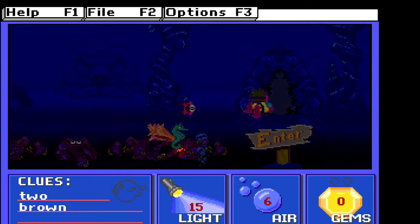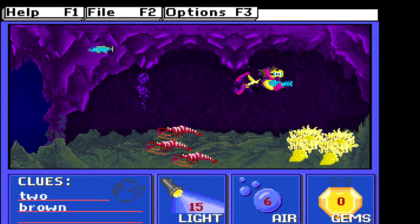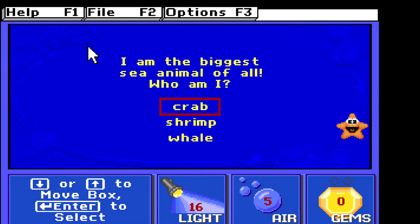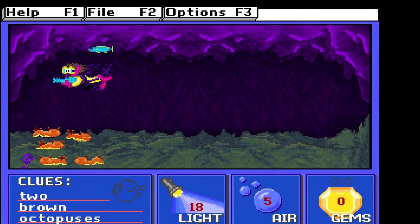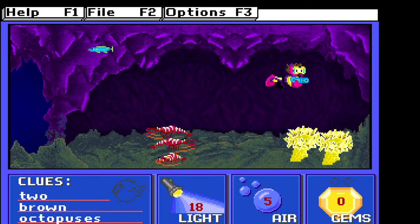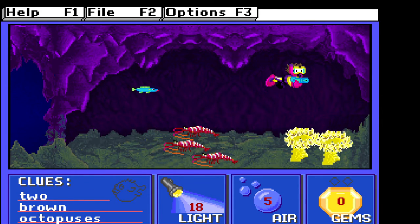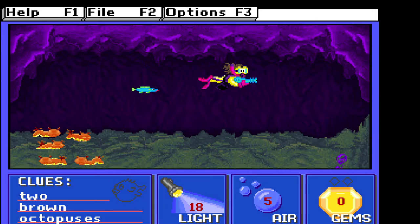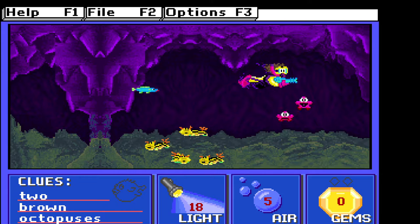I'm going to the cave — each stage has a cave in it. There's the last starfish right there. He would be a whale. So we're looking for octopus. To get to the next level, we need to find two brown octopus, but to get the gems you have to find animals that match two of the three clues — so either two brown, or brown octopus, or two octopus of any color.